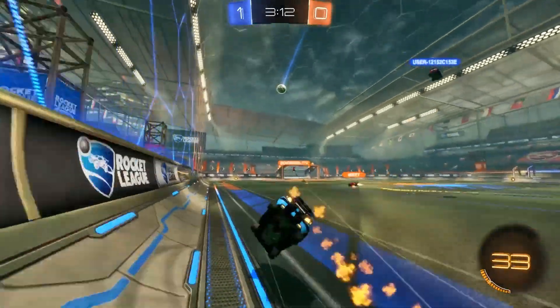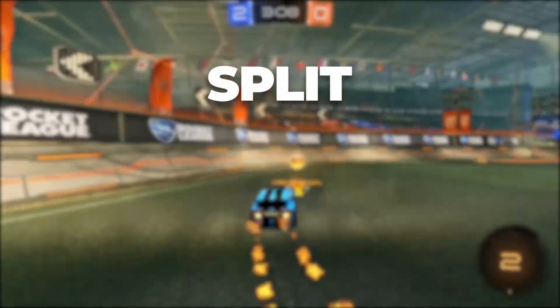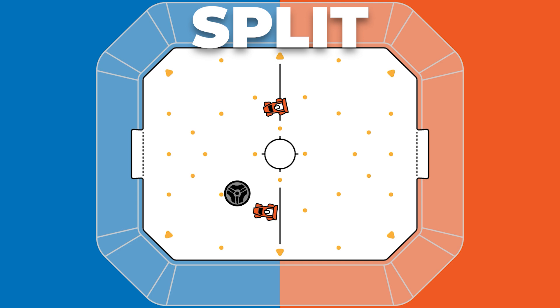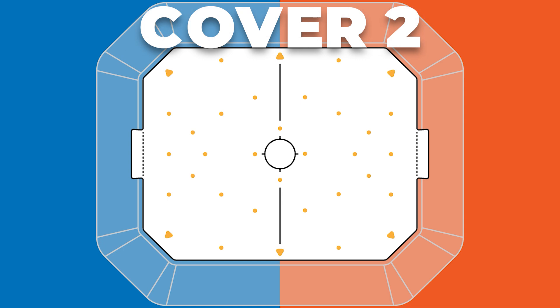Now let's talk about applying these responsibilities to the three formations. I call them Split, Layering, and Cover 2. Split is a passing formation — 1st and 2nd man play forward, and 3rd man positions behind them roughly in the middle of their coverage. Layering is a solo play formation — 1st man plays forward, 2nd man plays directly behind 1st man, and 3rd man plays behind both covering the offside of the play. Cover 2 is a defensive slash counterattack formation where 1st man plays forward, and 2nd and 3rd man play deep behind 1st man with one on each side.